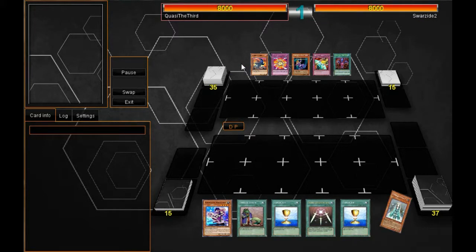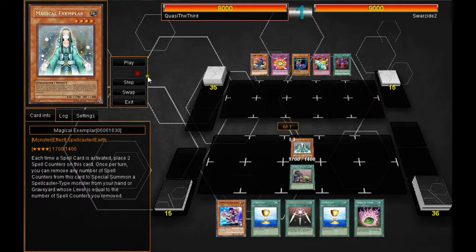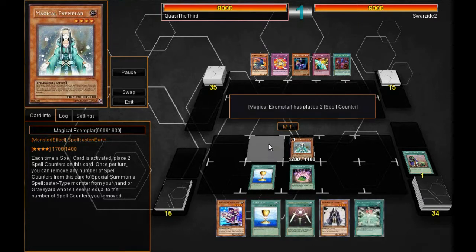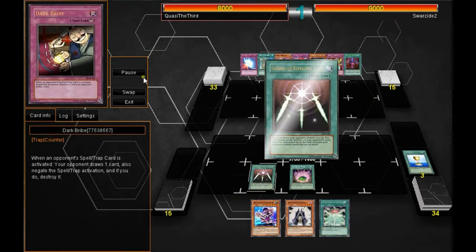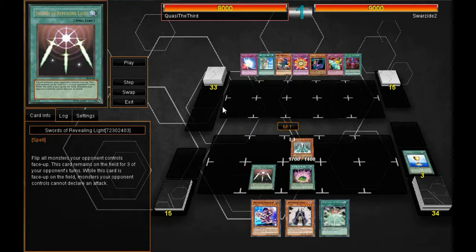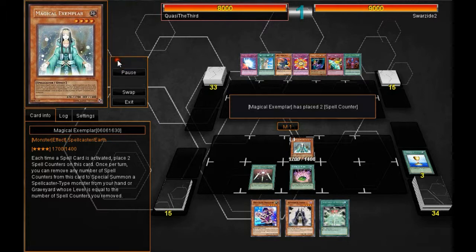Here we go, my first turn. I draw pretty well. I got the Magical Exemplar. I have plenty of draw cards and I'm able to get off a total of five Magic cards to get ten counters on Magical Exemplar. Unfortunately, I don't have the Magical Cannon, and it's not great to do on the first turn. I play Swords of Revealing Light to prevent him from attacking and destroying Magical Exemplar.